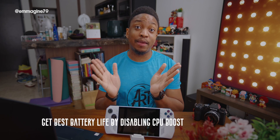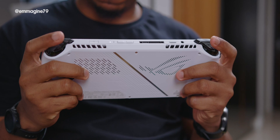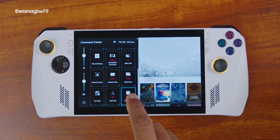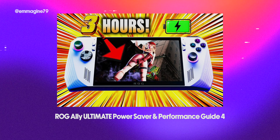Get the best battery life by disabling CPU boost. If you play handheld, several Ally users have found that disabling CPU boost actually increases battery life. Before, you had to do weird registry tricks to disable CPU boost, but now right in the Command Center you can enable a widget that gives you quick access to it. I've also linked a video by Chris about how to get maximum battery life out of the ROG Ally — links in the description.